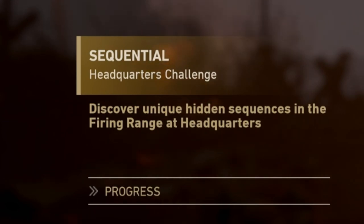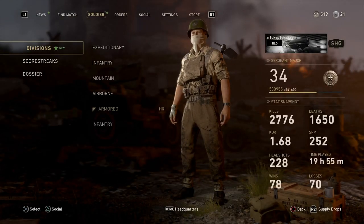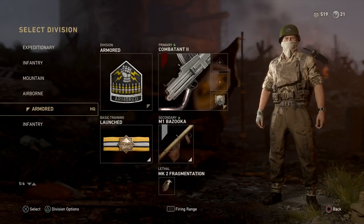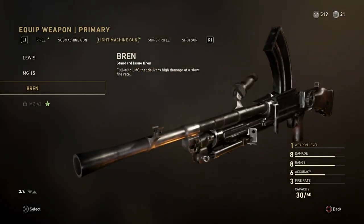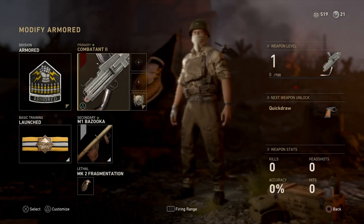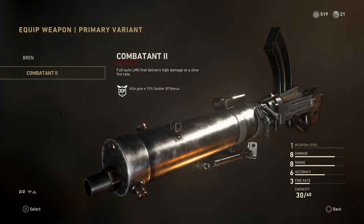The first thing you're going to want to do is make an LMG class with the Armored Division. The reason you use the Armored Division is so that you can mount your gun on the wall. It doesn't matter what LMG you're using — use the one you're most comfortable with. I'm using a heroic one, but it doesn't matter; it doesn't make the gun better in any way, it just gives you more XP.